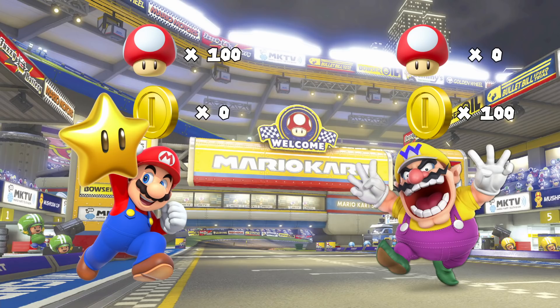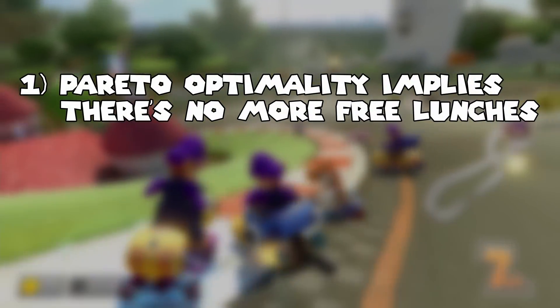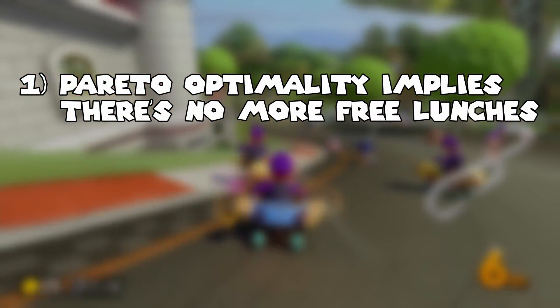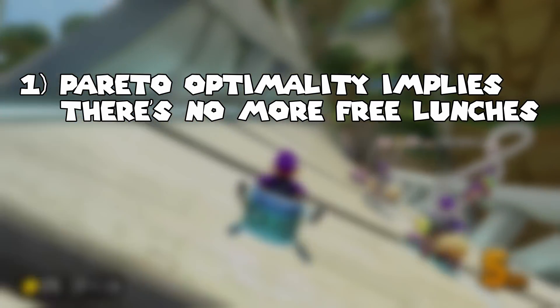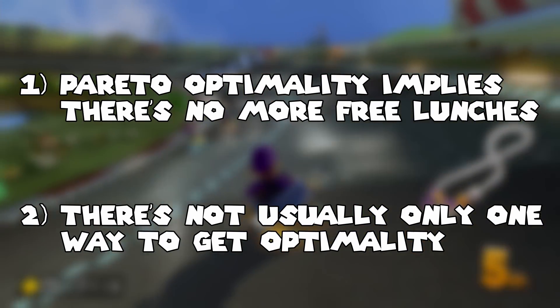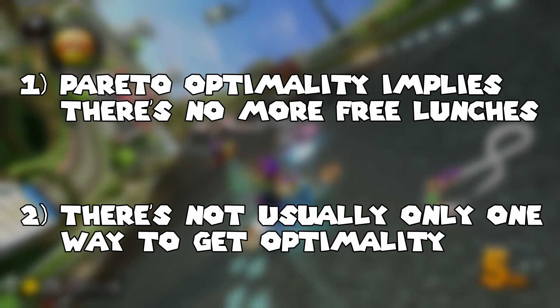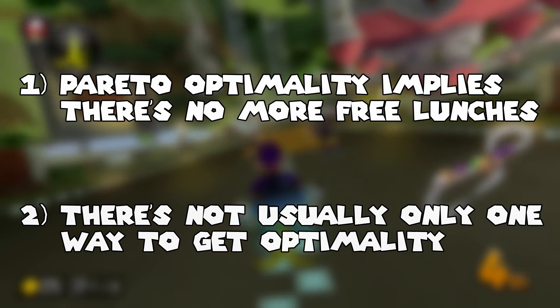We can sum up the important bits as follows. Point one: if we've got a Pareto optimal configuration of stuff we care about, we can't get any more of one thing without making some sacrifices. Point two: there are multiple ways to get Pareto optimal configurations, and it's not always obvious which one is best in some objective sense. Now how can we apply this to Mario Kart?